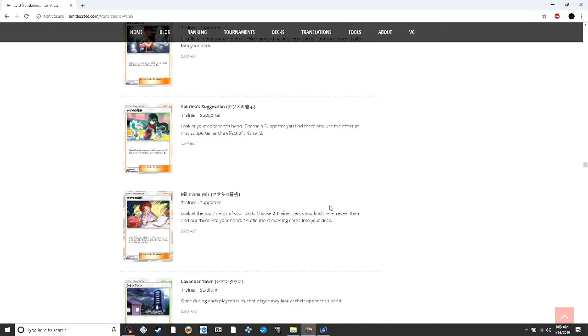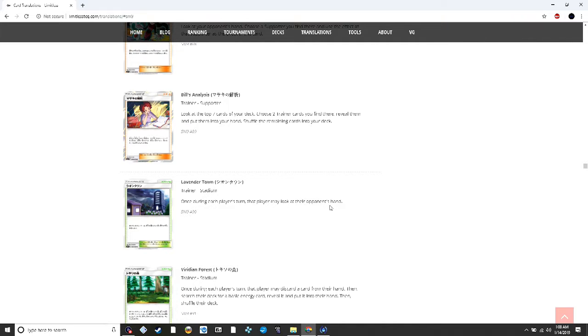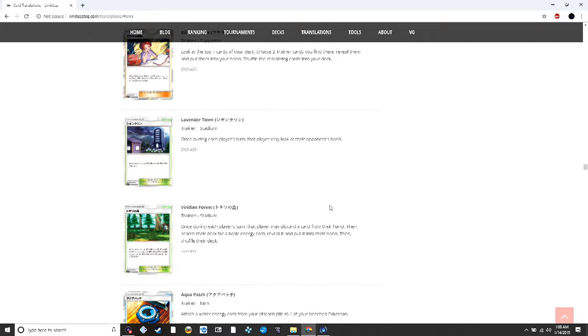Bill's Analysis lets you look at the top seven cards of your deck and choose two trainer cards to put into your hand — situational. Lavender Town: once per each player's turn, that player may look at their opponent's hand. I love this card personally — I love control decks and this will be great for those. I can see this in crazy Exodia-type decks where you can see what cards they're going to keep and decide whether you want a Peeking Red Card.